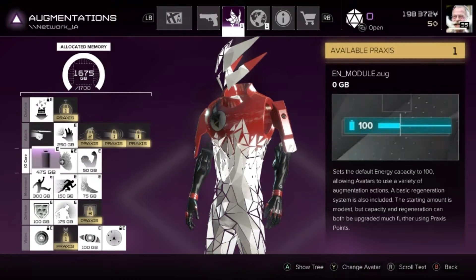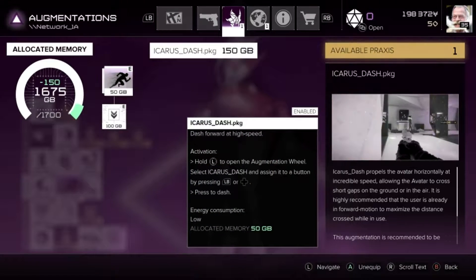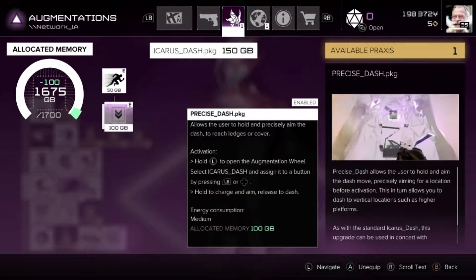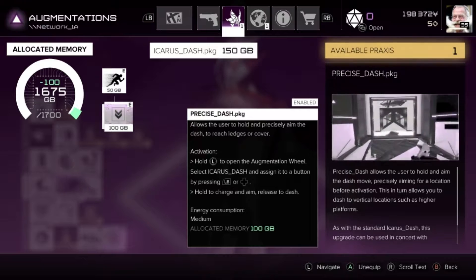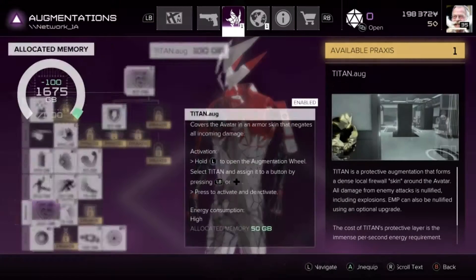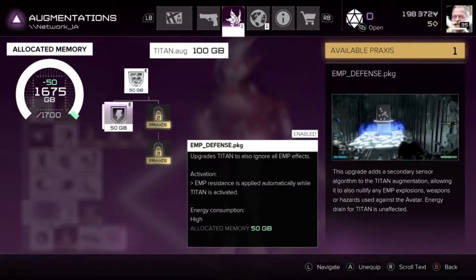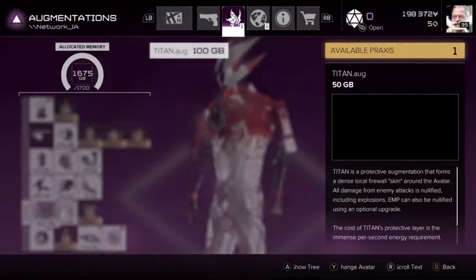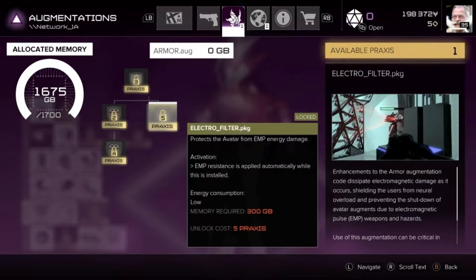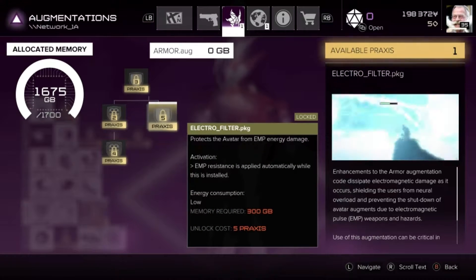For the 14-second challenge, I found I needed Icarus Dash. It might be possible with jumps, but not with my skill. So I did Icarus Dash and Precise Dash. You'll also need Triple Jump, and you will need some way to resist the EMP damage. Either the Titan Org — that's only 100 memory slots in total — or the other one which requires 8 Praxis to get: 3 and then 5, which is a lot and uses 400 memory.